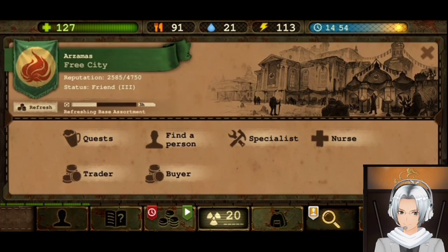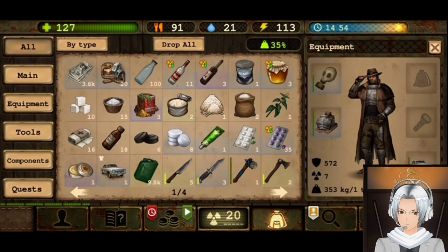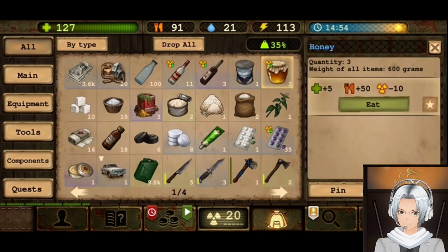So how do you get to the base? Well, there's a few ways. One is from the nurse, by paying rubles to the nurse. Or we buy things like honey, pang honey fat, smoke fat back, red wine, vodka.